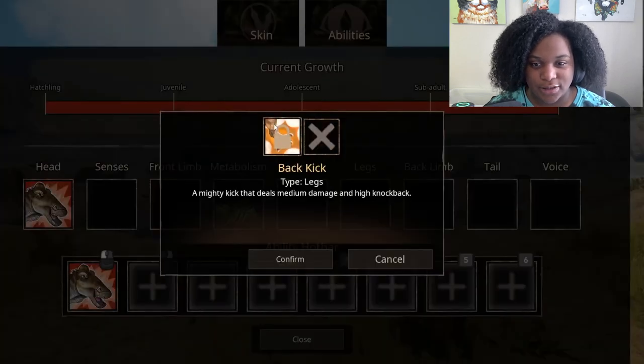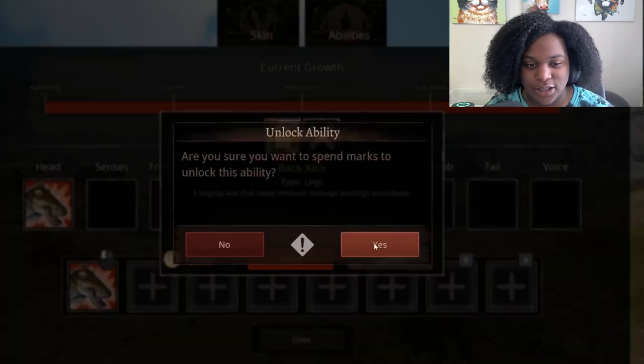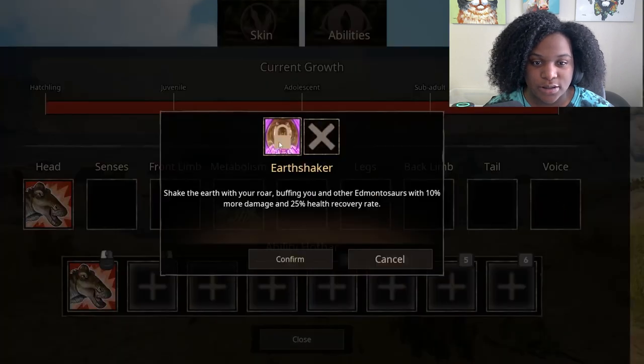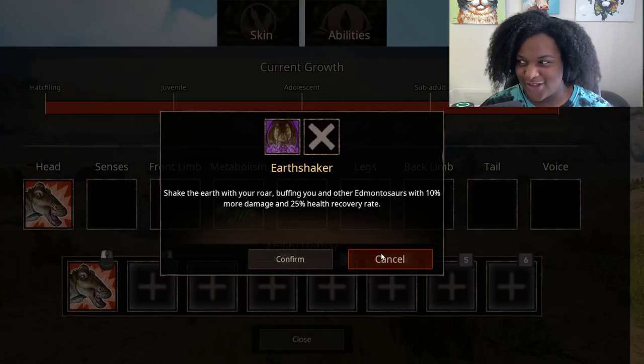Legs: back kick — a mighty kick that deals medium damage and high knockback, that's good, get that. Tail: deals knockback — get that too. Voice: Earth Shaker — shake the earth with your roar, buffing you and other Edmontosaurus with 10% more damage and 25% health recovery rate. That's awesome, I love that, I need more of those.